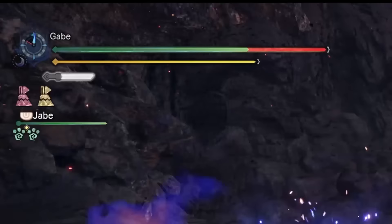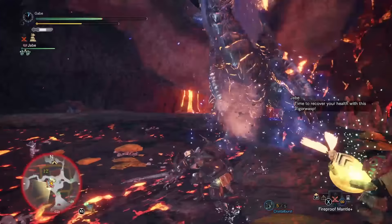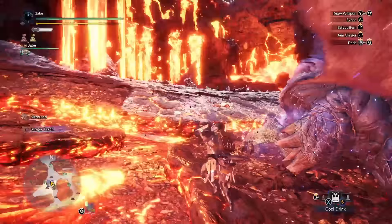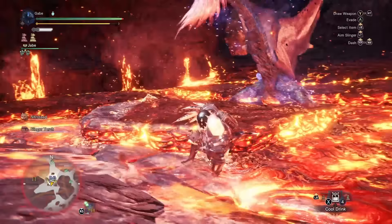A lot of Lunastra's attacks also apply wind pressure in tandem with her loud roars. These are a few things that can keep a hunter more or less stuck somewhere that's not so great. A really annoying bit is that paintbrush of a tail she's got.